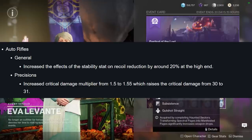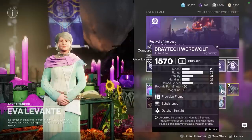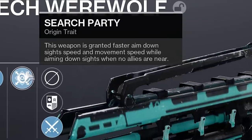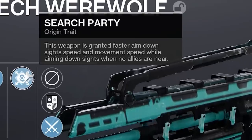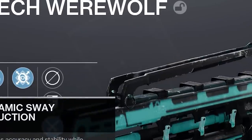It's a precision frame as well, so it doesn't really have too many issues with stability to begin with. Search Party is the origin trait — this weapon grants you increased aim down sight speed and movement speed whilst ADS when you are alone. It's a pretty nifty perk, not going to lie.